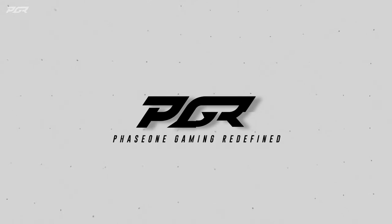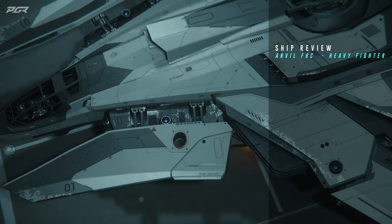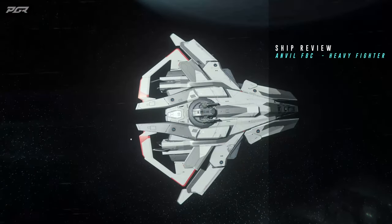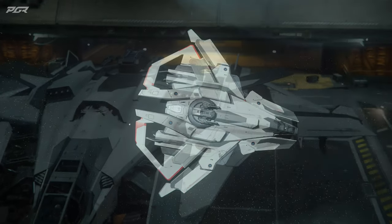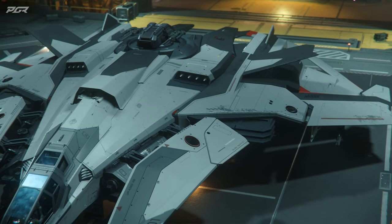This video is an OBS guide of the F-8 Lightning — let's get straight to it. This ship is a single seater heavy fighter sporting two size 2 shield generators with an SCM speed of 212 meters per second. Its exterior exudes dominance with its aggressive appearance, yet beautiful at the same time.